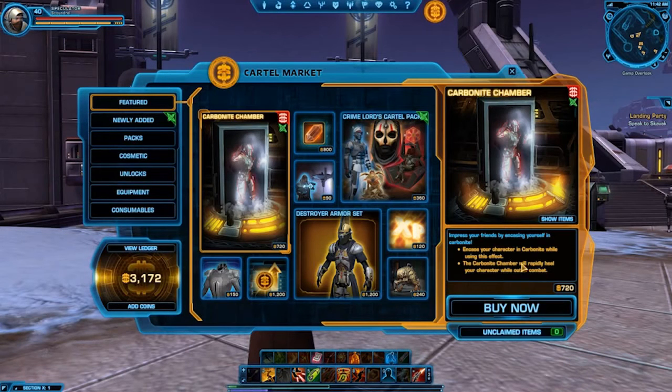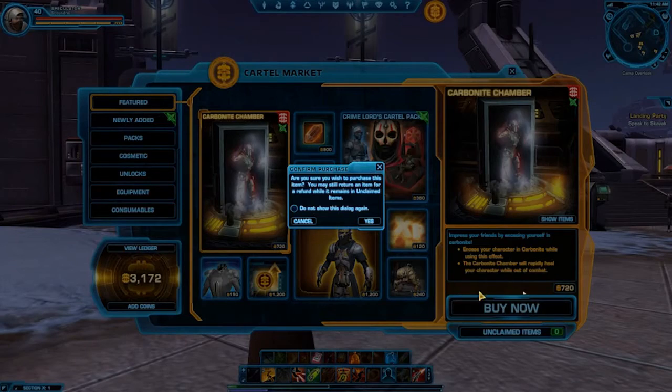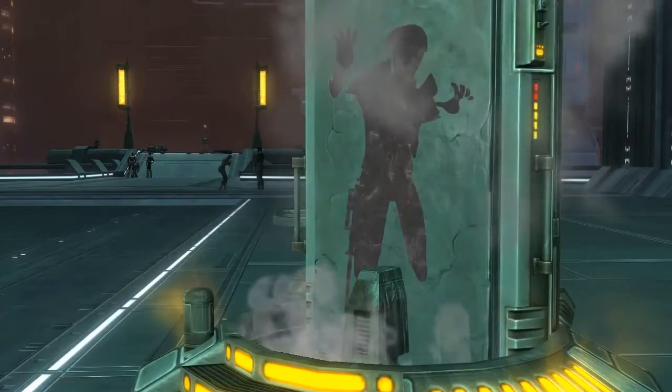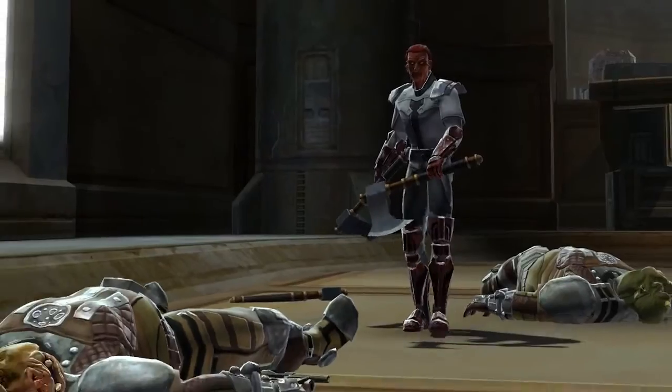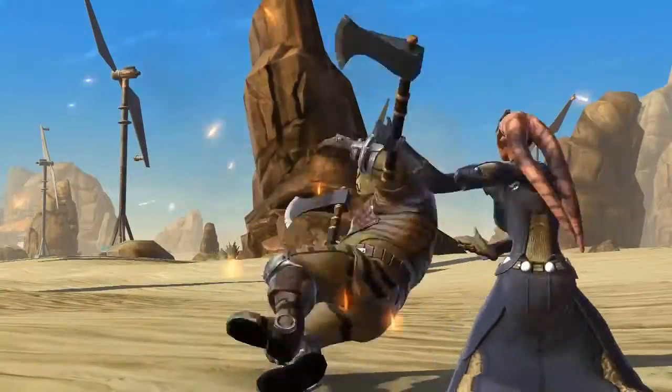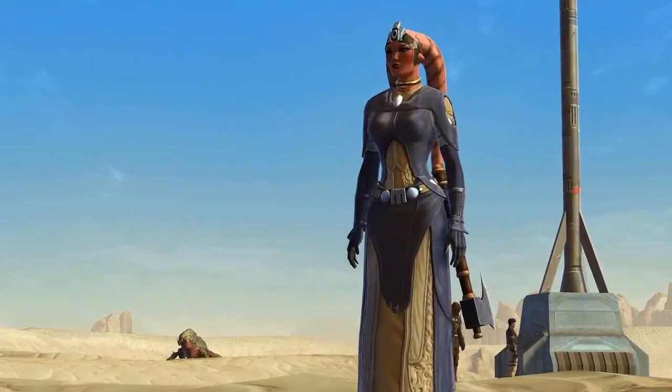You're then able to spend our new virtual currency called Cartel Coins, and you can purchase all kinds of fantastic items in the store, like the Gamorrean Axe. So if you're a lightsaber wielder, you can now replace your lightsaber with an axe and run around hacking on your foes with a Gamorrean Axe.